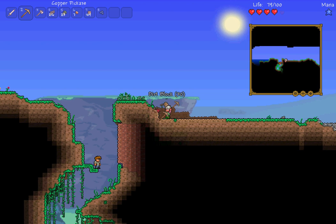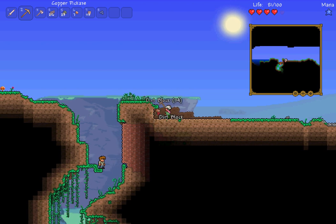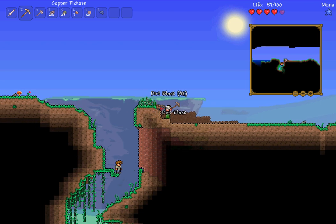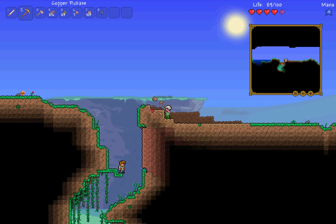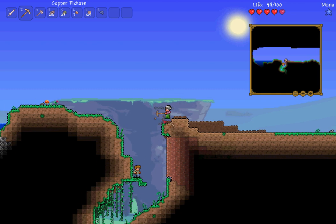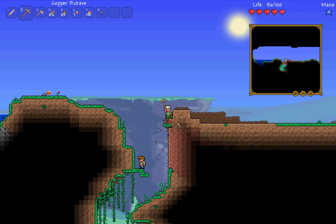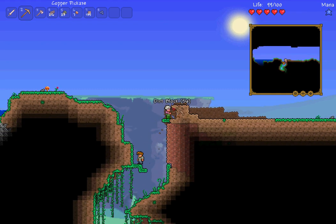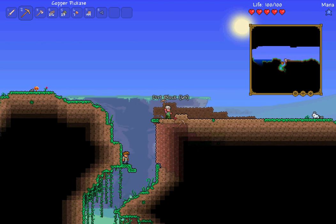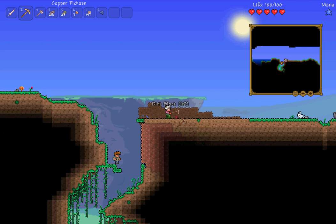Zombies come out later at night, and nighttime is a bad part of this game — you get attacked by gribblies, evil gribblies. There are also boss monsters, which are powerful, scary creatures. The first boss you'll usually engage is the Eye of Cthulhu, but the thing with him is he's easy to prepare for.